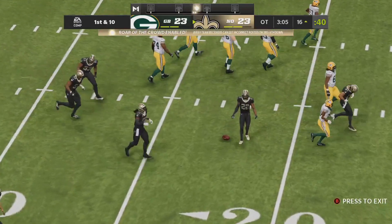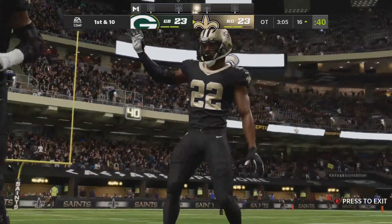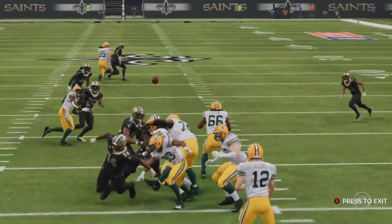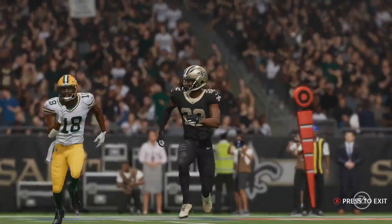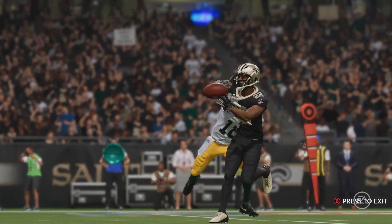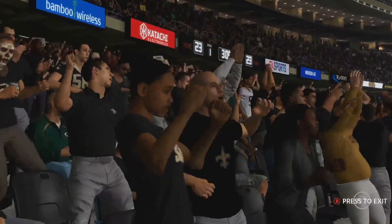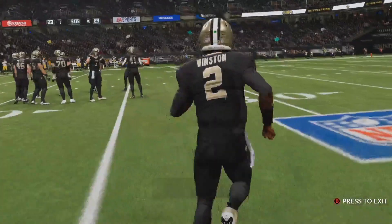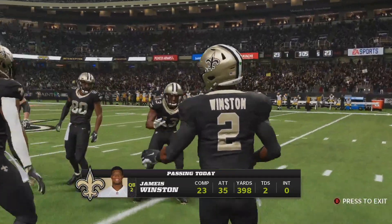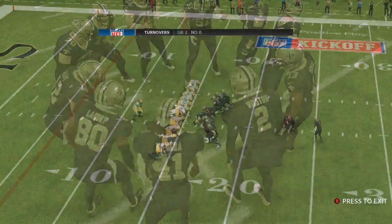But oh — it's intercepted! Chauncey Gardner-Johnson will pick it, and he'll be inside the red zone at the 16-yard line. Neither team able to finish this game off. Sometimes you force things and it backfires. Well, it's out there for the taking — we'll see who can do it. Out onto the field comes New Orleans.